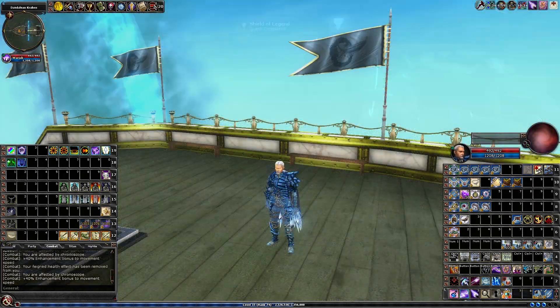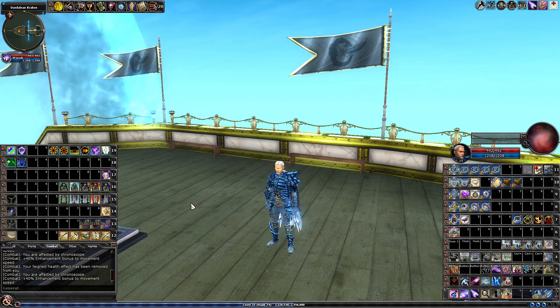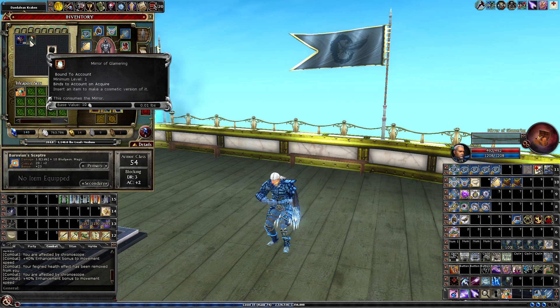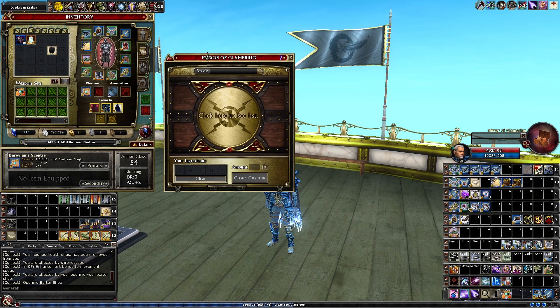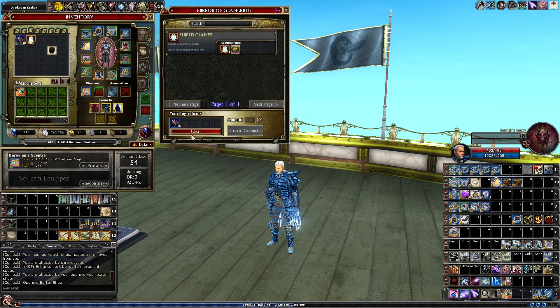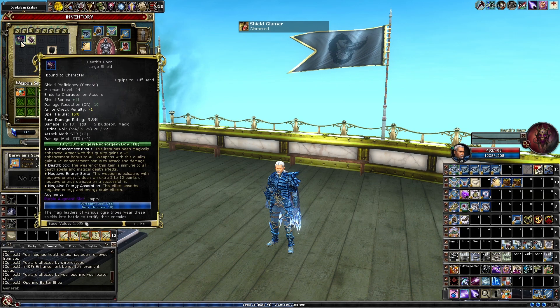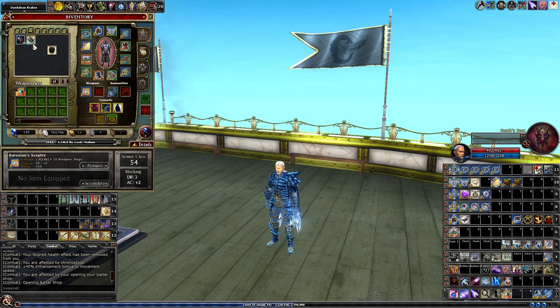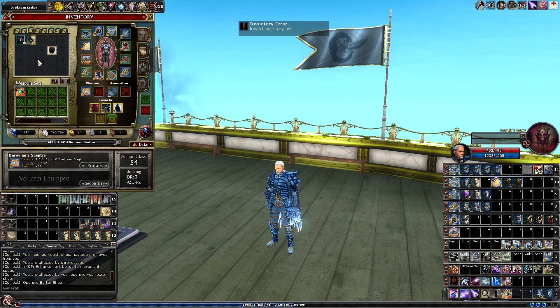Let me just show you how you make it a cosmetic. As you can see, you've got an item — in this case Death's Door — and I've got a Mirror of Glamoring. If you double click on the Mirror of Glamoring, it will open up this little barter box. Then you take your item, in this case Death's Door, and drop it in. Here we're going to select the option and create a cosmetic shield. It will consume the Mirror of Glamoring and give us a cosmetic. So the item itself is unaffected and stays the same, but now we've got a cosmetic — and this is bound to account, so I can just pass this on to Aldbar.